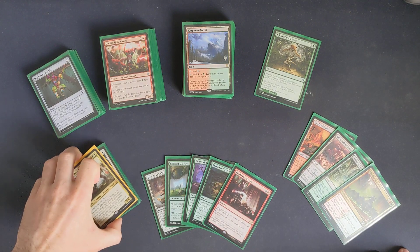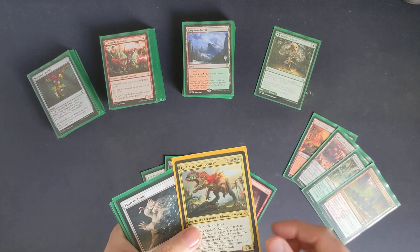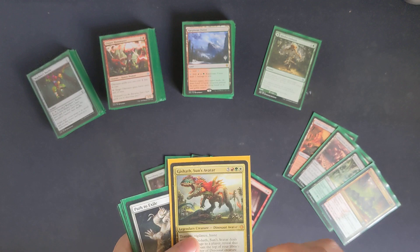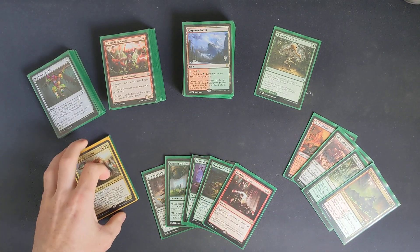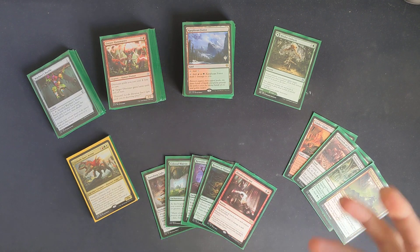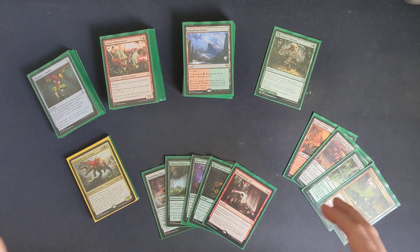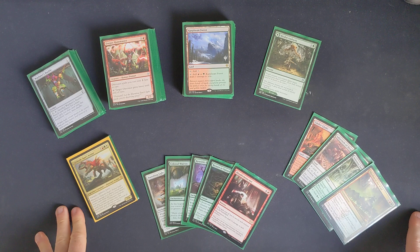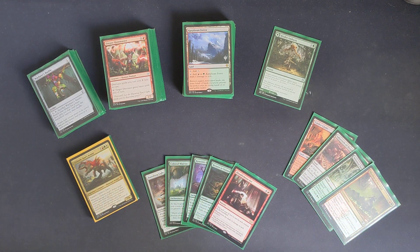One of the problems I'm facing with this deck is that I'm not always getting Gishath out quick enough to get an attack in to trigger him and start getting dinos out on the battlefield. The problem is I'm running minimal interaction - minimal removal, anything that interacts with opponents - because I'm relying on basically creating a board state of dinosaurs and attacking to win.